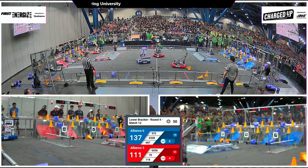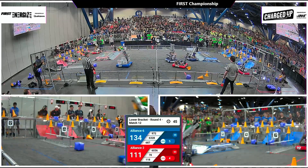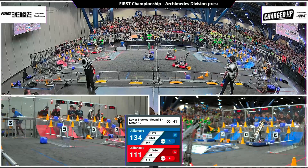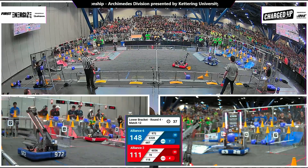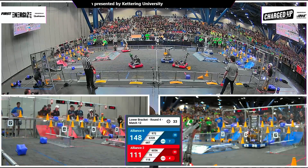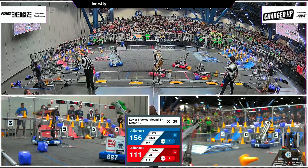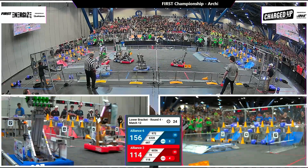Here comes 118 to cap off the top row — that'll be 10 points. Nerd Herd coming back with the cone, now working down low. Six links completed, seven links completed for blue! 63 gets eight good links, filling up the grid with 30 seconds to play. Score is 156 to 111, blue alliance looking to push it over 200.